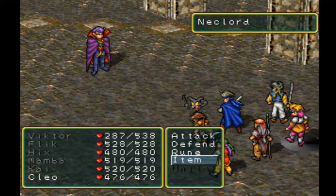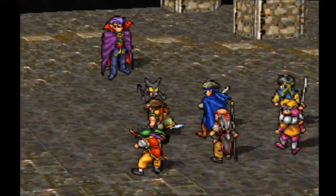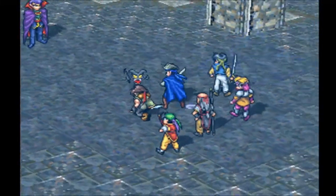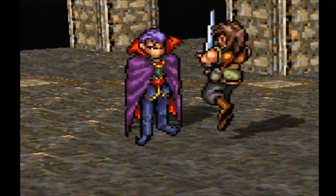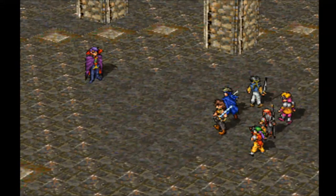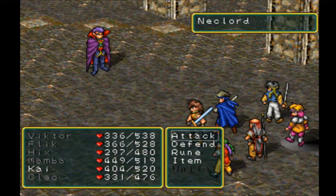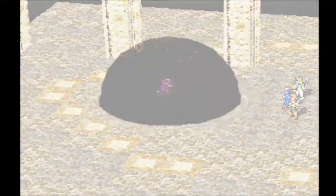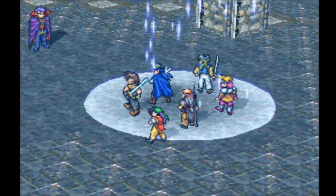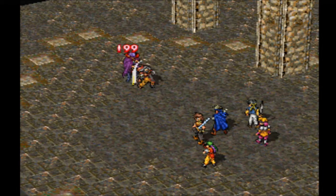Cleo now has good healing, so we're going to use the Rain of Kindness. Water of Kindness is slightly more powerful, but I don't think we need it. We're getting really lucky with these crits — just did a ton of damage. I'm going to have Mamba use Black Shadow, and have Cleo use Rain of Kindness every turn until she's out. It does 67 damage — nothing to sneeze at.